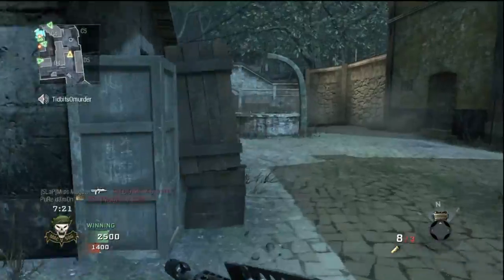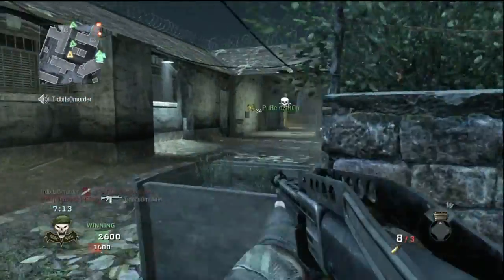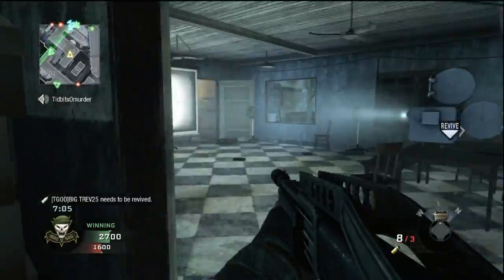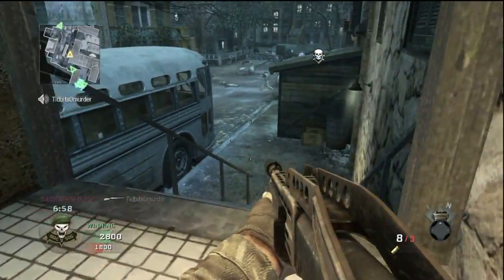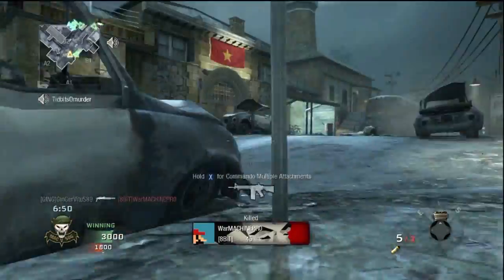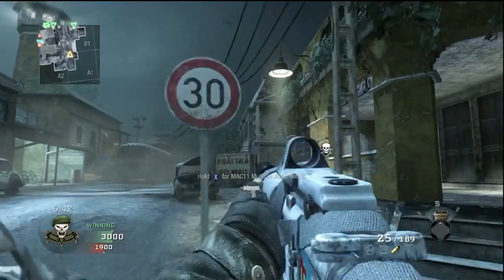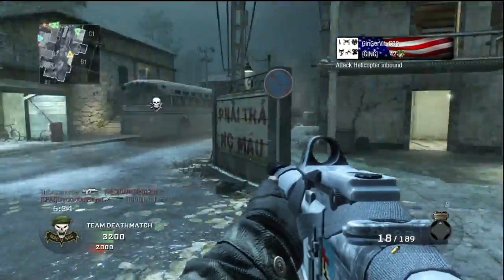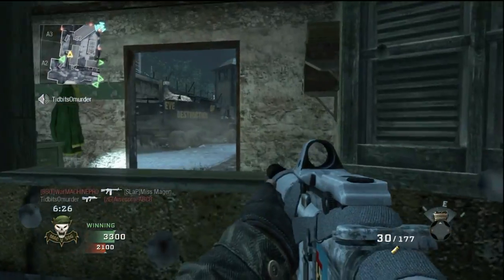The Spaz is probably my favorite and overall the best shotgun in my personal opinion. The Stakeout only has four bullets and is pump-action, but its advantage is a tighter hipfire radius — more concentrated when you hipfire. I wouldn't call that too much of an advantage over the Spaz-12, which can fire really fast for a shotgun compared to the pump action of the Stakeout. Personally I'd rather use the Spaz any day.